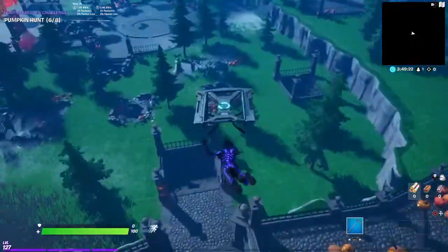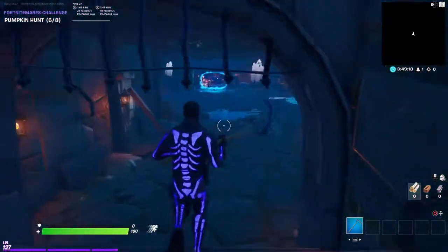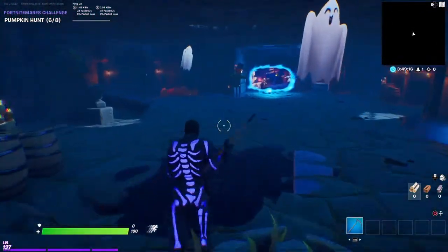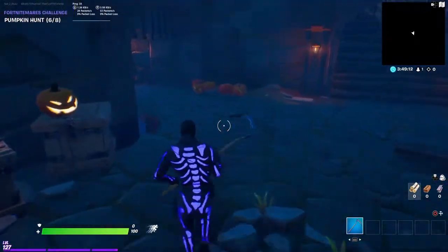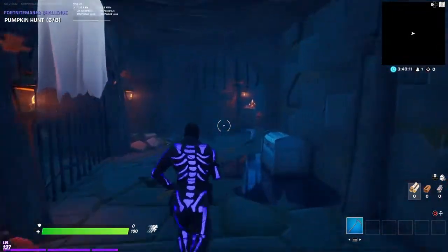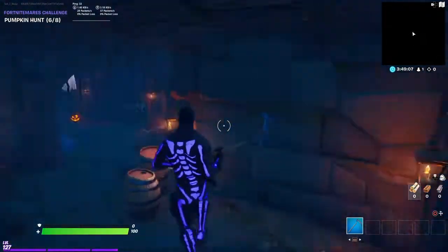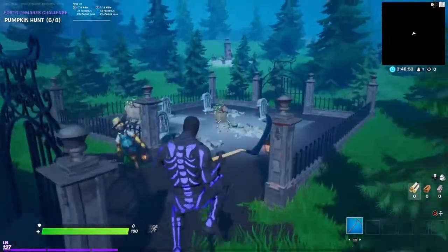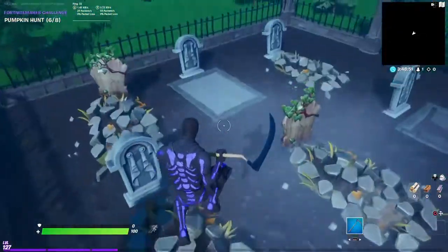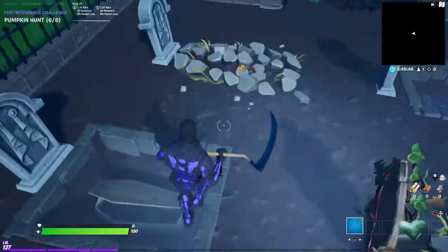The next one is a little bit tricky. If you come around here, there should be a pumpkin right here but it's locked up — it should say 'use the key.' To get the key, it should be right here: just break this cement area right here, then take the dungeon key.